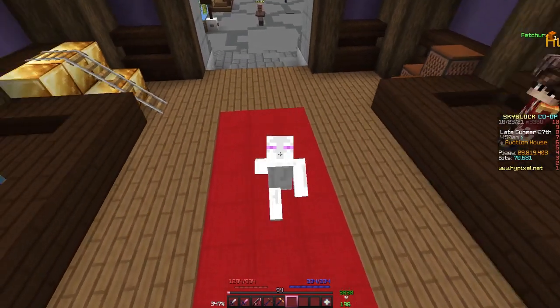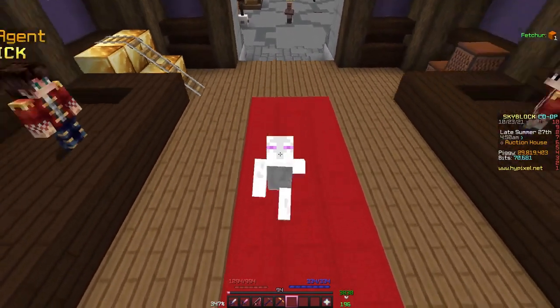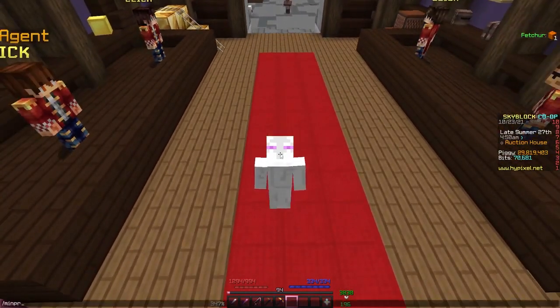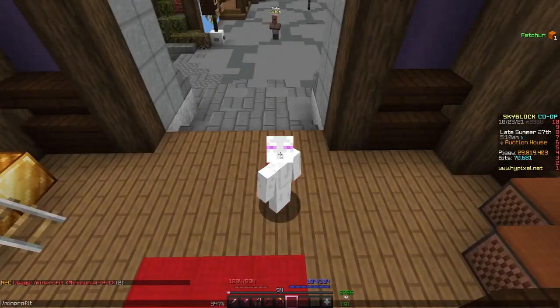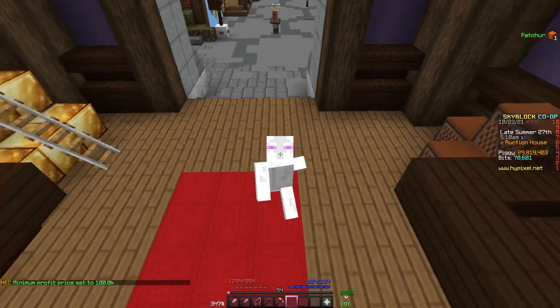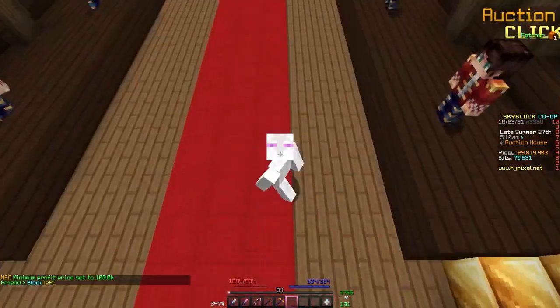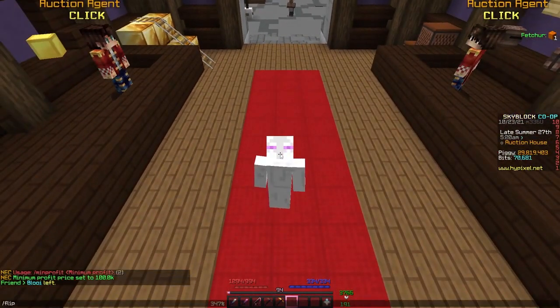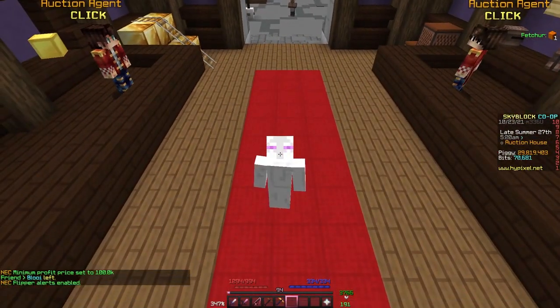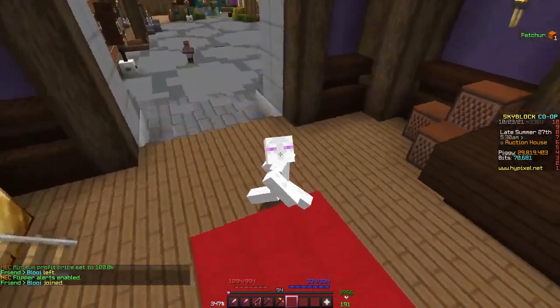Now that you've done that, you're going to want to do slash flip or slash min profit. Slash min profit will set the minimum profit, so let's do slash min profit 100000, then press enter — that will set the minimum profit to 100K. Then let's press slash flip. Once that command runs, flipper alerts are enabled.